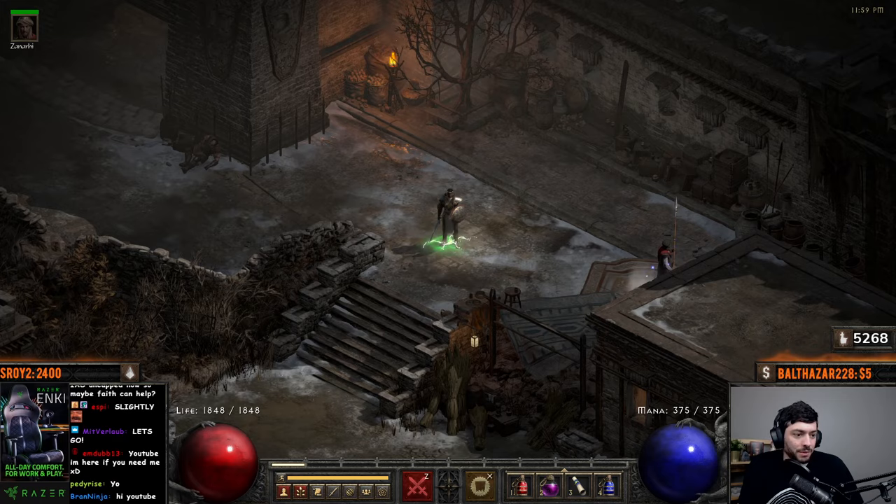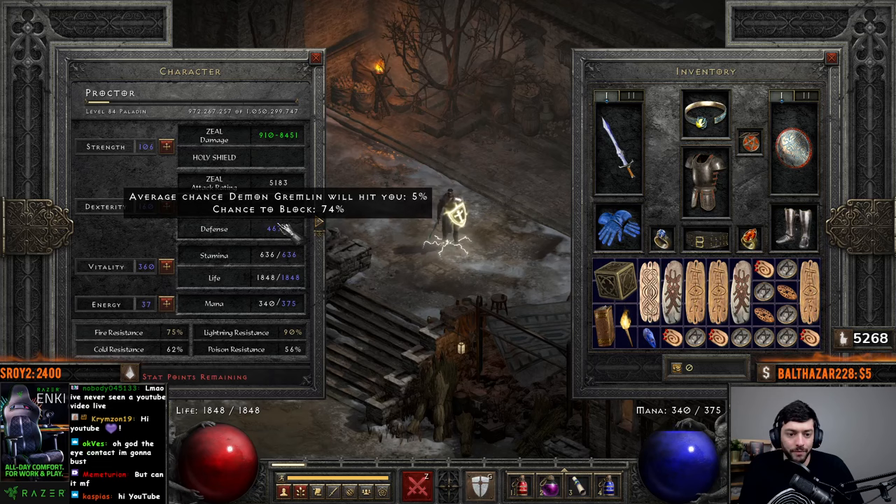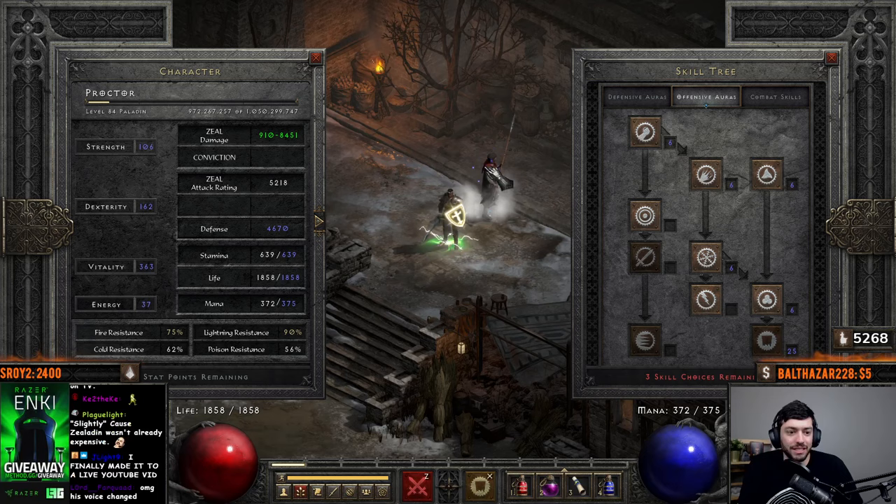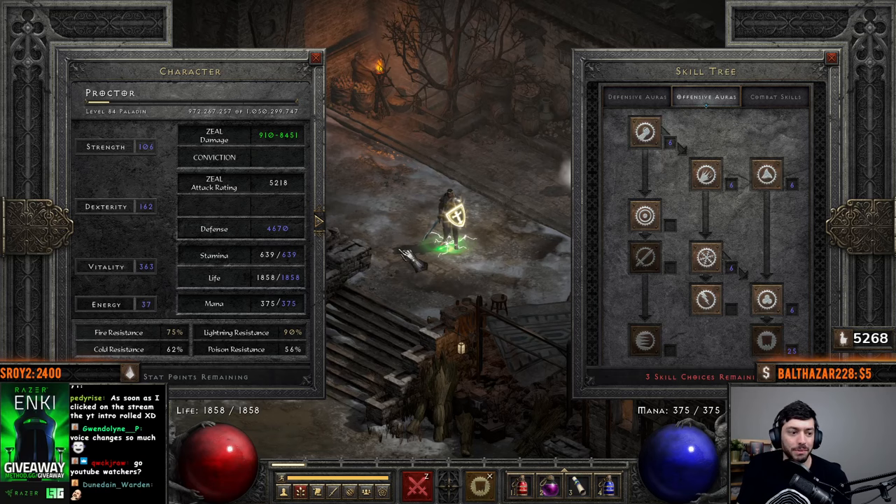Let's go ahead and jump in and I will show you guys a little bit about what we're rocking right here. So here are the stats and skills. I'm running enough strength for gear, dexterity enough for max block, everything else into vitality — pretty standard.